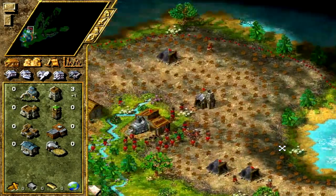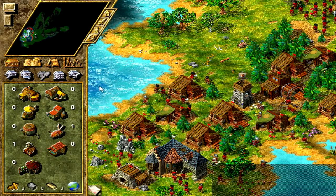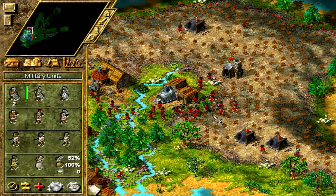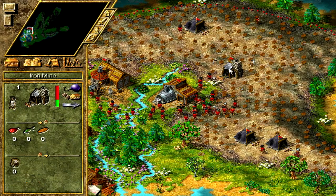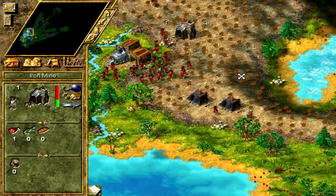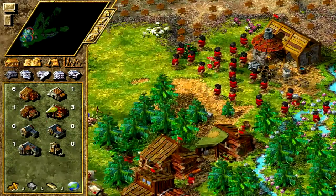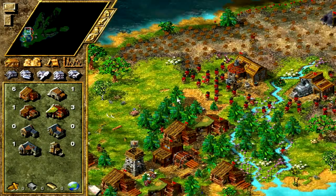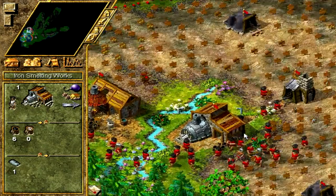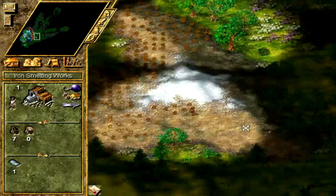We're going to need a little bit of area for food as well. We've got no food production set up whatsoever, and we really want some troops. We've got one iron mine, one iron smelter, and a toolsmith. I'm very happy about the placement of the smelting works — it's as close as possible to the mountain, which is really cool.